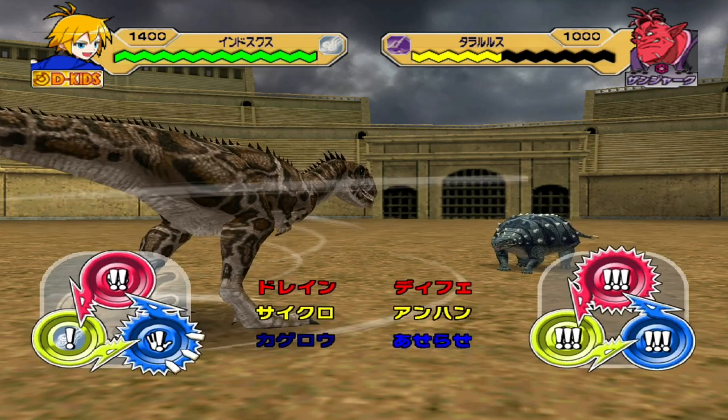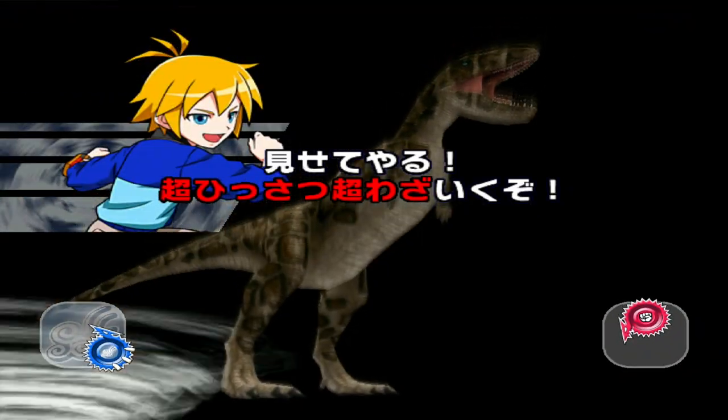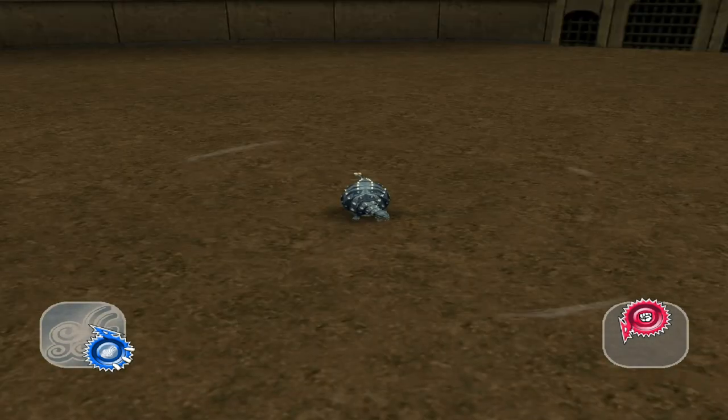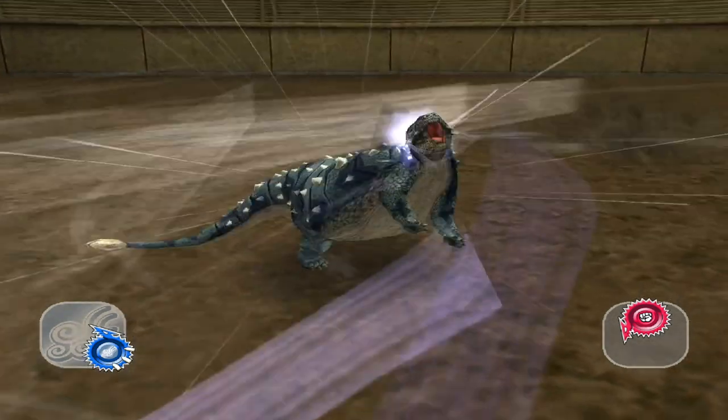Indosuchus is actually a good synergy with Mayfly because it's a strength type, and strength types gain more attack after you win, and Mayfly gets triggered after a win.